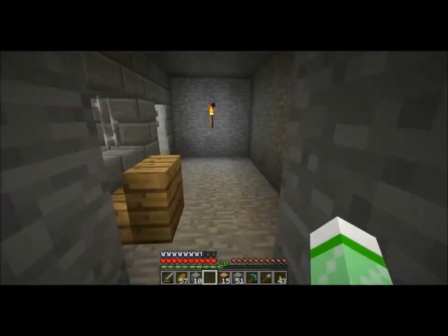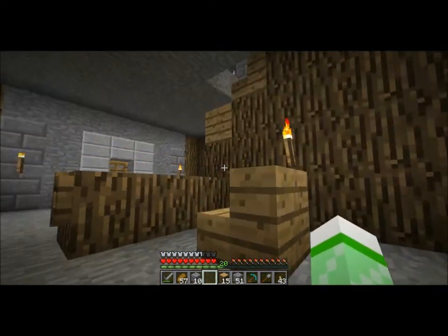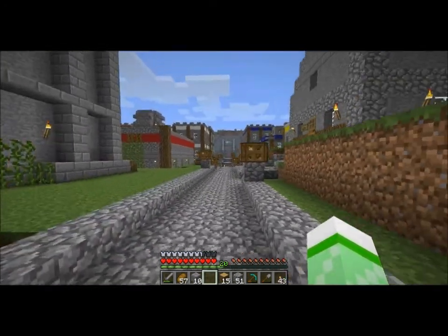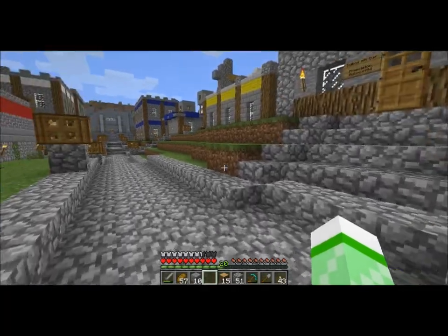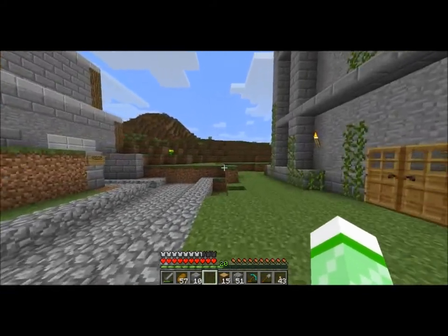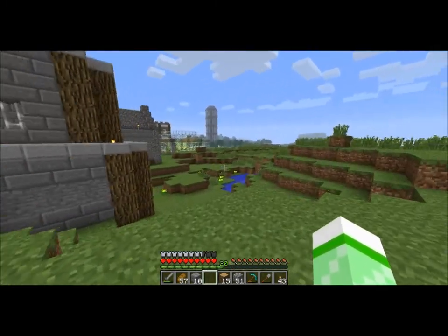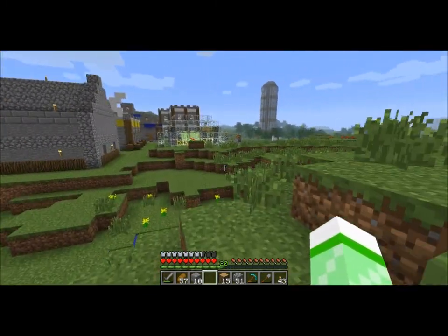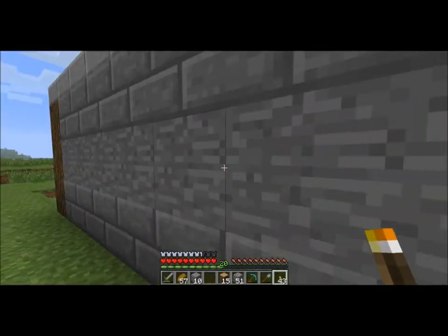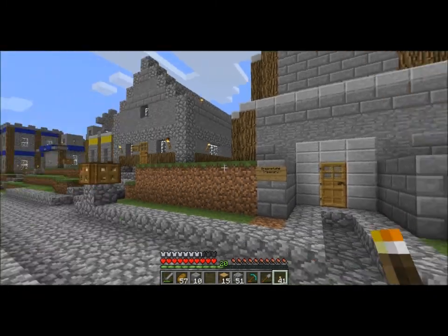These are the guard barracks for the Treasury — the Treasury guard. These chests will be full of gold at a later point, but right now they're empty because I haven't smelted any gold. Gold is going to be the base of the economy of all the cities. Take a look at the exterior — and there you have it, that is the Greenstone Treasury. I should light this up, however. Thank you for watching this video and we'll see you later.